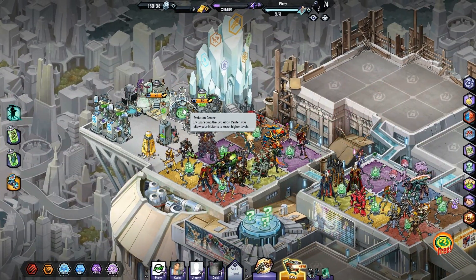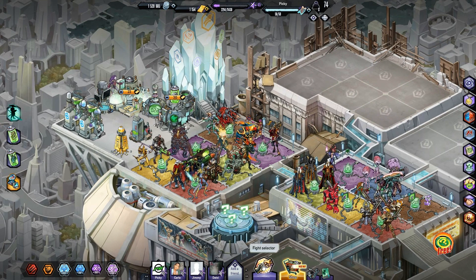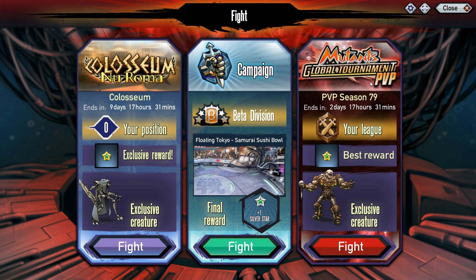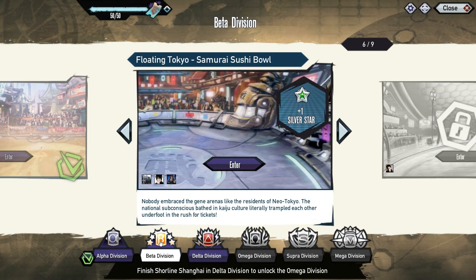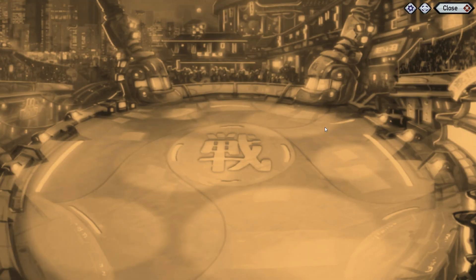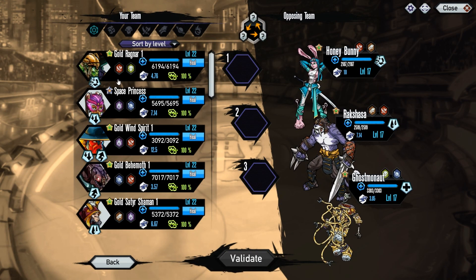So today's episode guys, I'm going to be continuing on the campaign and then we might do a couple of PVP matches. I'm gonna do a video on the Coliseum - New Romea - to try and see how far I can go, because that's not a bad mutant to get. Let's continue the campaign, stay in the beta division and continue on. I want to choose fast mutants.